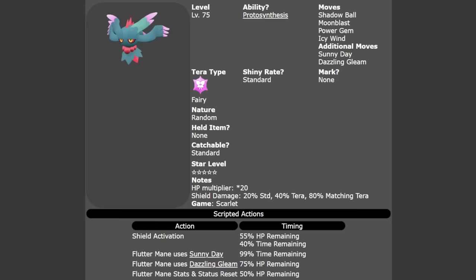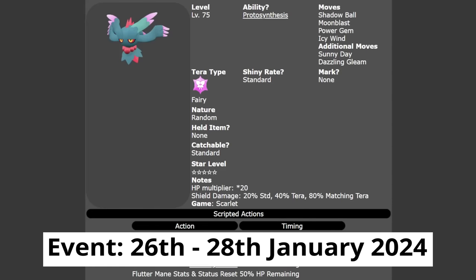The brand new Tera Raid event for Fluttermane and Iron Jugulus is now live in Scarlet and Violet. It will be running over this coming weekend — as of recording this video, from the 26th of January until Sunday the 28th.